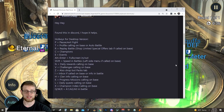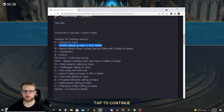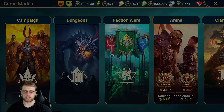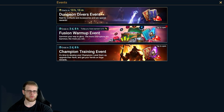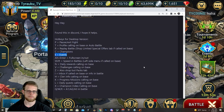Here's a list of all the keyboard shortcuts in Raid. P is for pause and exit fight. T is for profile calling on base or auto battle — so T is for auto battles in the arena, dungeons, whatever it may be. R is for replay. C is for champions. E is for events. Escape typically backs you out. C is for your champions. And there's Alt plus Enter for full screen in and out.